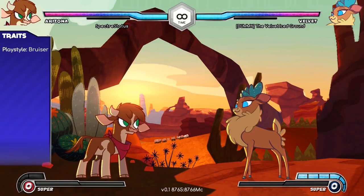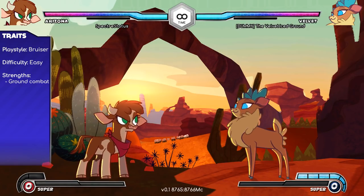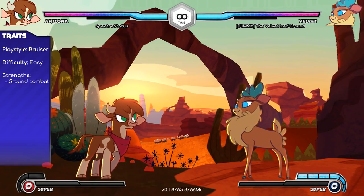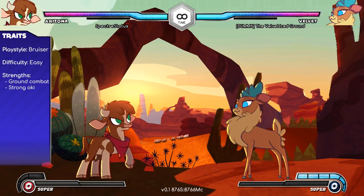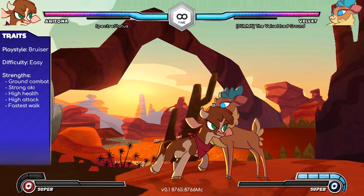Arizona is a melee powerhouse focused on ground-based combat. If you like to get in people's faces, hit them hard, and apply oppressive wake-up pressure, Arizona's your girl. She has high health, high attack power, and the fastest walk speed in the game.